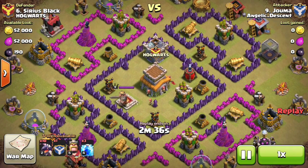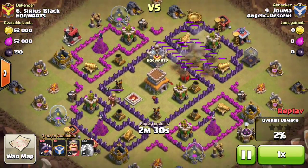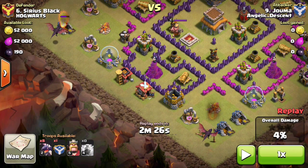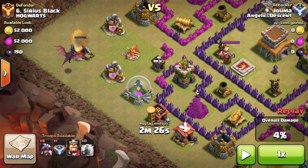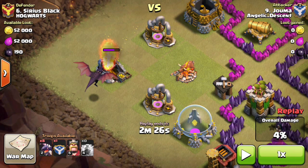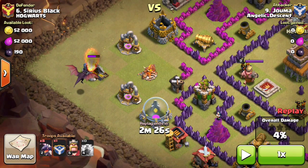I used three lightning spells to take out the air defense at the top, then deployed my dragons. One important thing I noticed is that people struggle to get their dragons to go to the center of a base. I always suggest starting on the two corners, but there's a way to predict where your dragons will go naturally. Look at this top dragon — I dropped him on the elixir side rather than the far side of the gold mine, so when he finishes with that building he'll move toward the center.